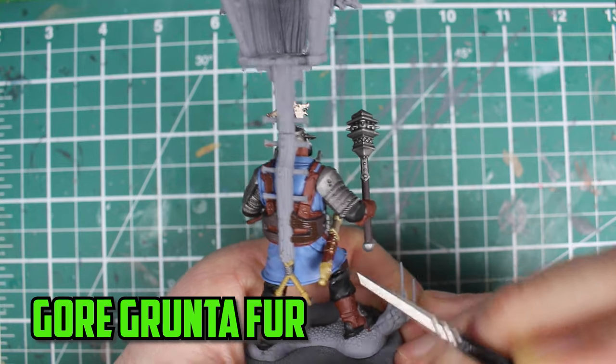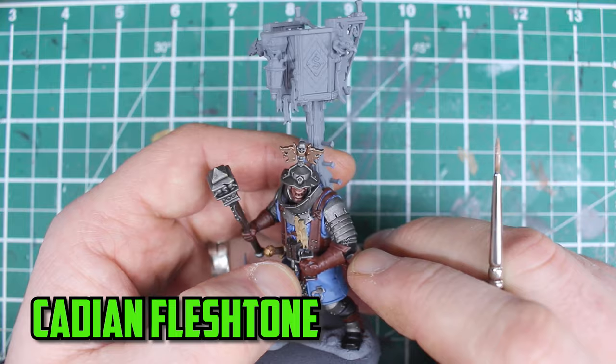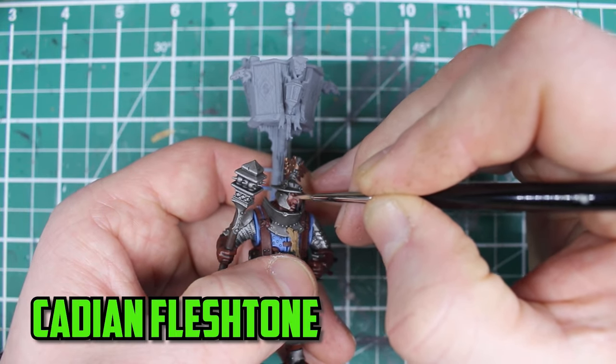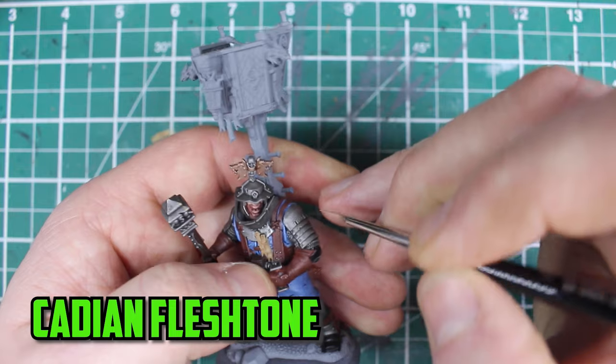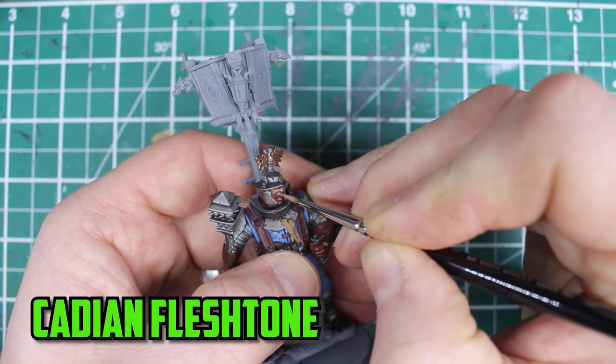The wood on his waist was then shaded with Gorthor Fur. It's now highlighting time and I started off by layering on some thinned down Cadian Fleshtone on his face. I'm still a little bit shaky about highlighting faces, so I'm going to come back to this later on to touch it up if needed.